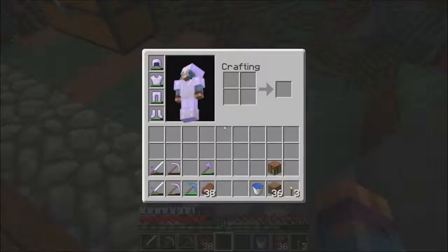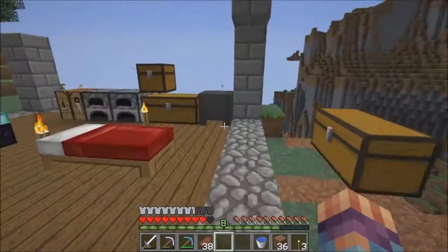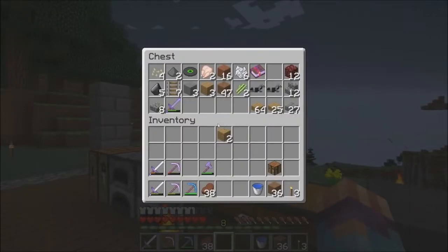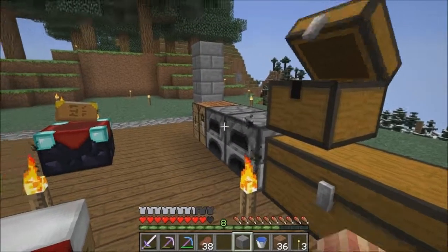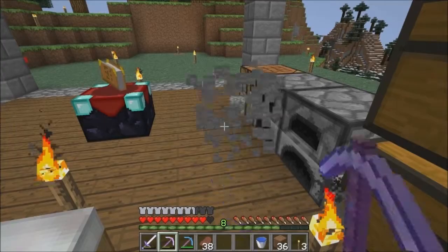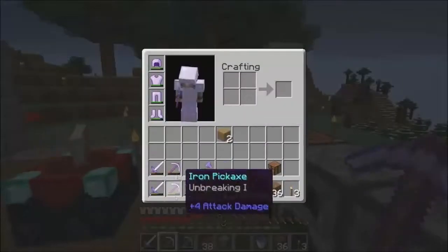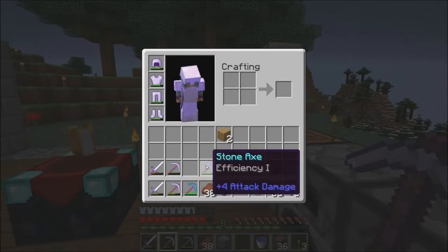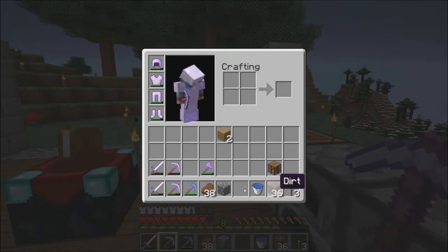So we're going to get started on the balcony here. I don't think we have a shovel — we can make one real quick though. Do we have any cobblestone? I don't think we have any cobblestone. I've made some picks, an enchanting table, some of my armor, a diamond pick, and a lot of food.